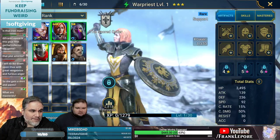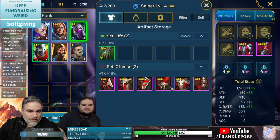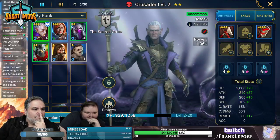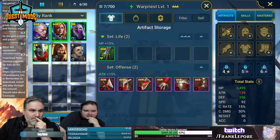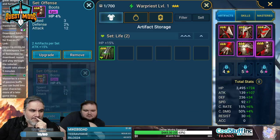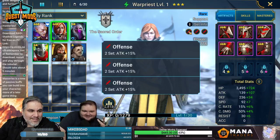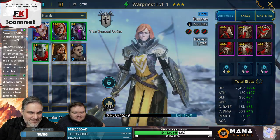Oh we got a nice offensive set — give her all that. You can give that to her too, interesting. I'm actually just gonna load this dude up — really? She seems way better. If you spec all in attack she has three sets of attack plus 15, so it's like plus 45% attack. That seems pretty wild.